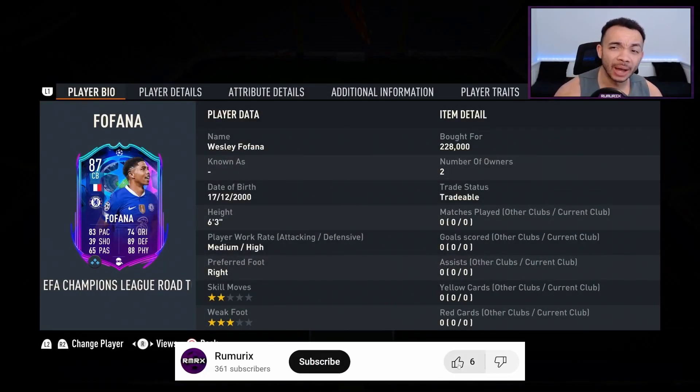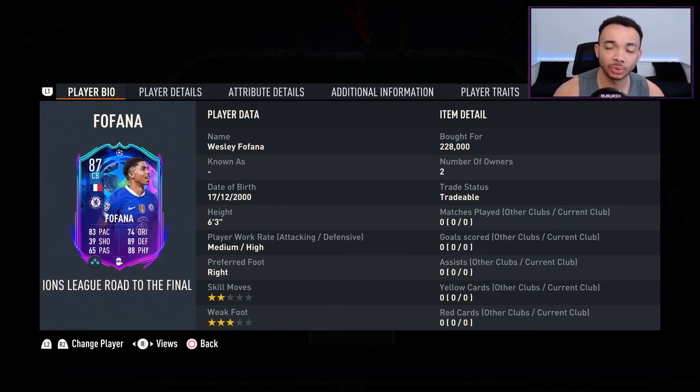Our roommate's here, and today I'm going to let you know how good the 87-rated UEFA Champions League Road to the Final Wesley Fofana really is. He stands 6 foot 3 inches tall, has medium-high work rates, his preferred foot is right, and he's only got a 3-star weak foot and 2-star skill moves. He's currently coming in at around 230,000 coins on the market.